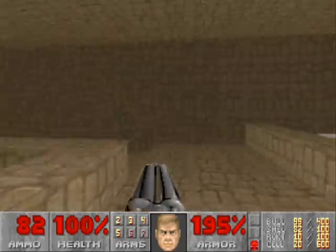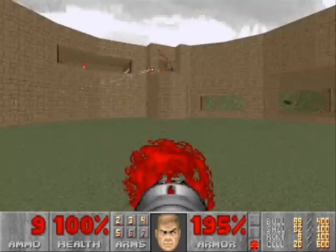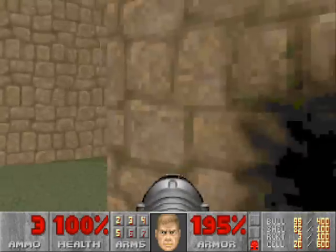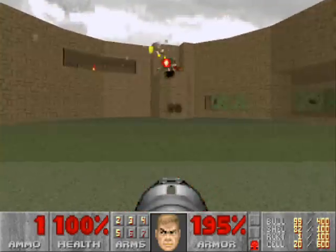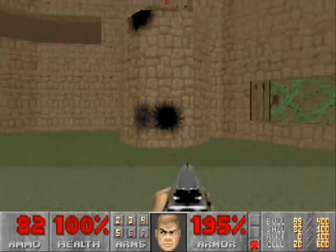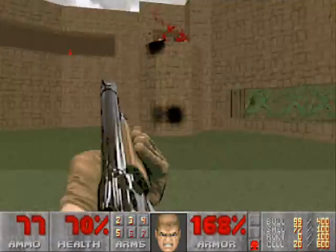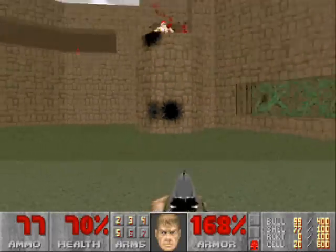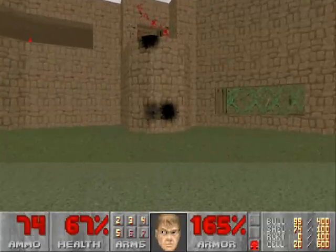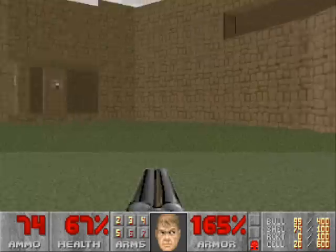Now we'll head back down the stairs. Have the rocket launcher ready — or whatever weapon you think will be effective against the archvile that will be released. He'll constantly resurrect the chaingunner that's up there, so you can't really avoid that. The archvile's finally dead. You can use your regular shotgun or a chaingun to take care of the archvile if he survives all your rockets.